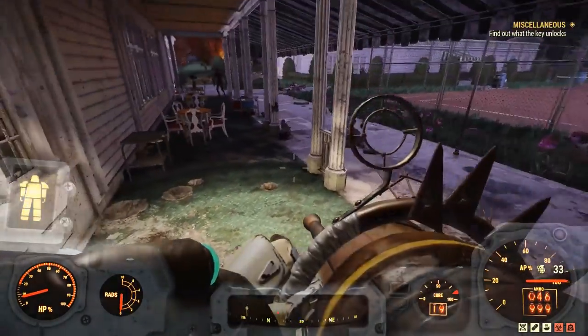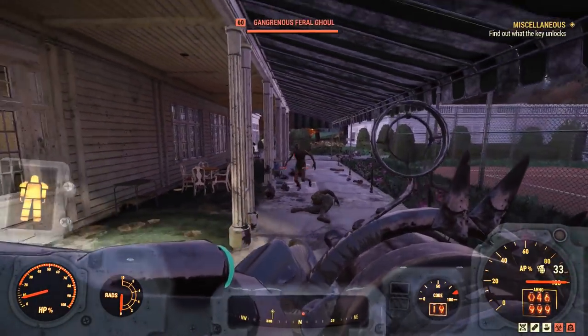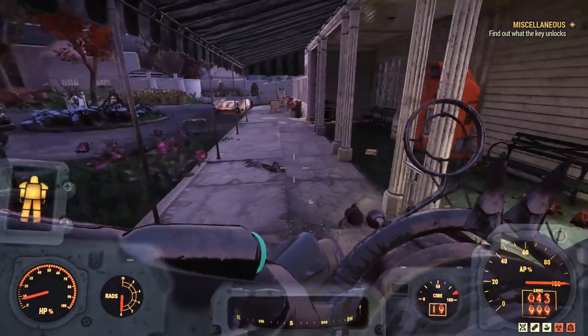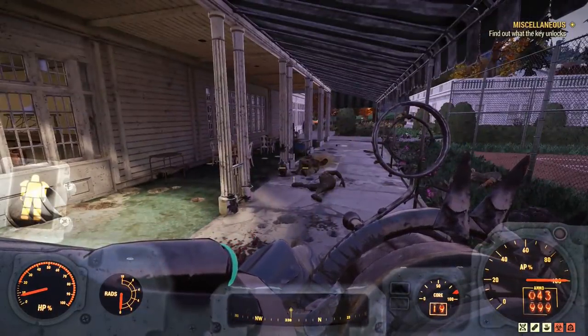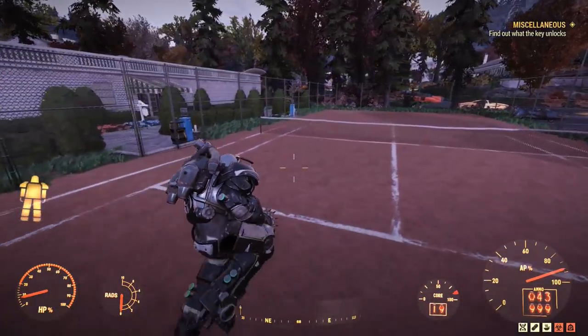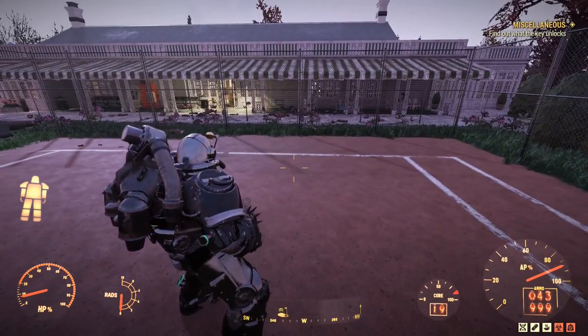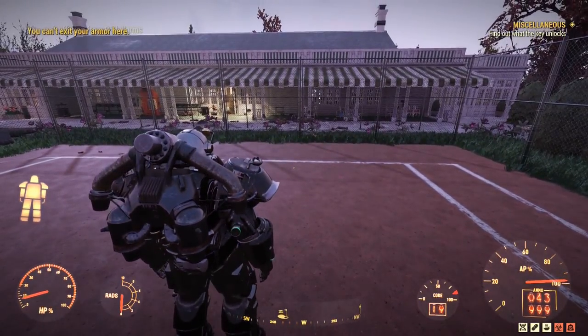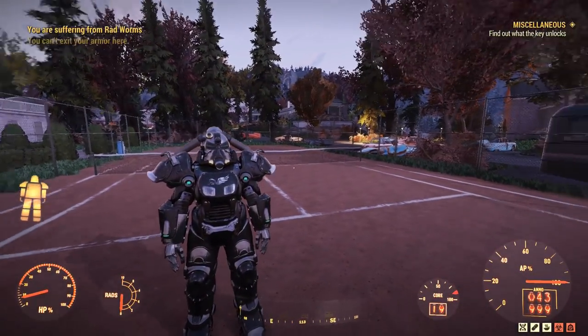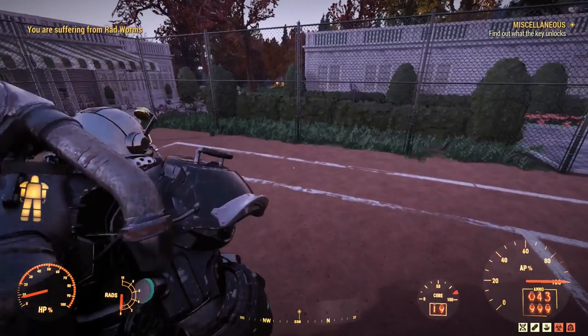Looks like we're finished with the ghouls at this point — maybe a couple more running around, but they've probably done that bug where they just launch themselves across the map and forget where you are. Can't even exit my Power Armor — that's weird. But yeah, I'm going to jump out of the Power Armor and then we'll swap our build out to suit our needs.